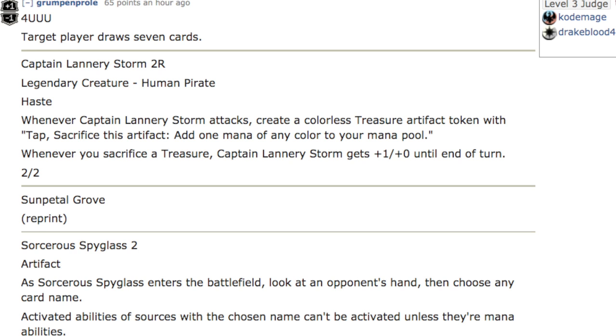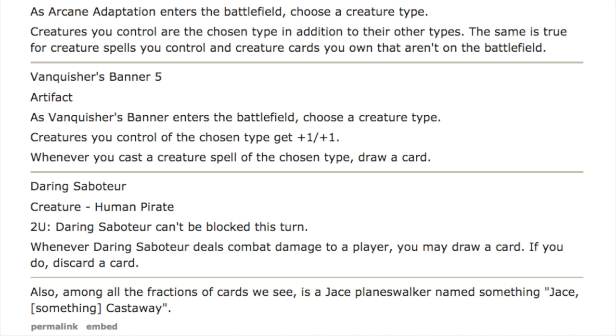I like the fact that we are getting these leaks so early — we're not even to Hour of Devastation yet and we have the next set leaks. Next, Vanquisher's Banner — five-mana artifact. As it enters the battlefield, choose a creature type. Creatures you control of the chosen type get +1/+1. Whenever you cast a creature spell of the chosen type, draw a card. Love it — it used to be we had to buy separate lord cards, but now we have this banner effect, which is very, very good. Next, Daring Saboteur — creature, human pirate, two and a blue. Daring Saboteur can't be blocked. Whenever it deals damage to a player, you may draw a card; if you do, discard a card. We also see Jace — something like 'Jace, Cunning Castaway' — so Jace returns.